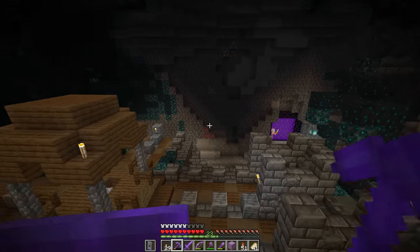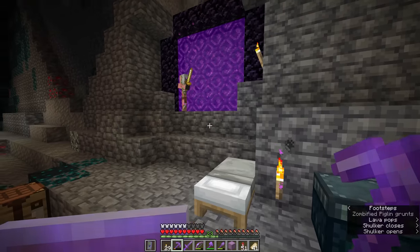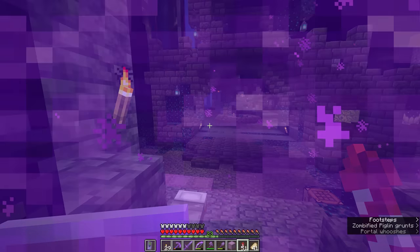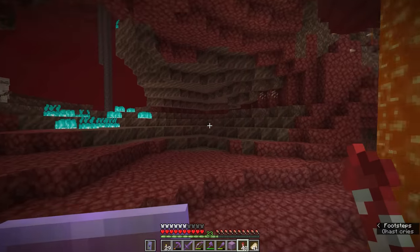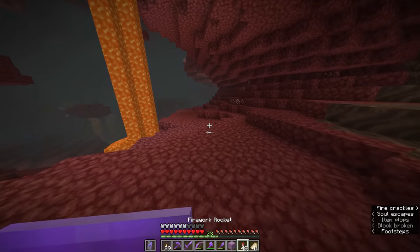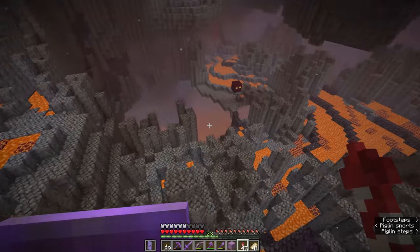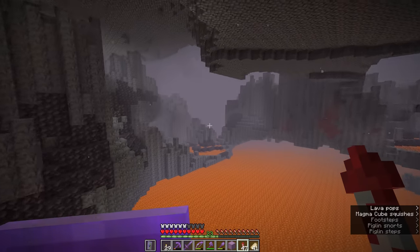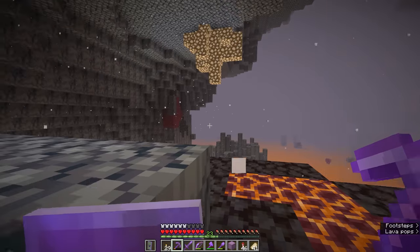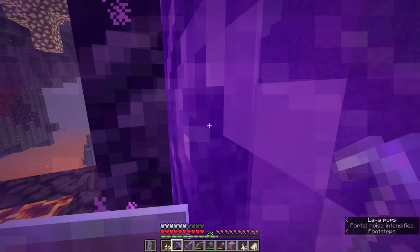One of the first things I'm going to do is head over and grab some soul sand. I don't think I've got any with me, so we'll briefly head back to the Nether. There's a soul sand valley really close by, so we can get some soul sand for the bubble elevator. Just a couple of soul sand blocks should do fine — we're only going to need one, but I'll grab a couple extra just in case. The portal to the ancient city is still over here in the basalt delta, just around this corner, so I just pop myself through this portal when I need to.